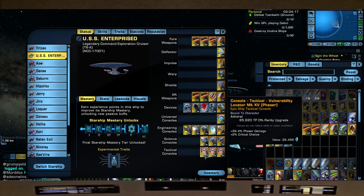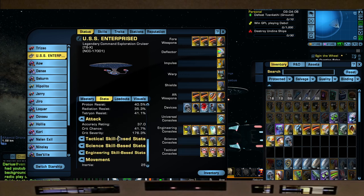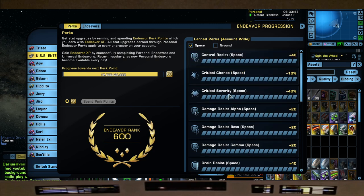For tactical consoles we have vulnerability locators for phaser damage — 39.4 and plus two percent critical chance each. Our stats are sitting at 41.7 percent crit chance and 176.3 crit severity. Keep in mind my endeavors are all complete, so the space endeavors are fully filled out, which helps not just with critical chance and severity but also our resistances.